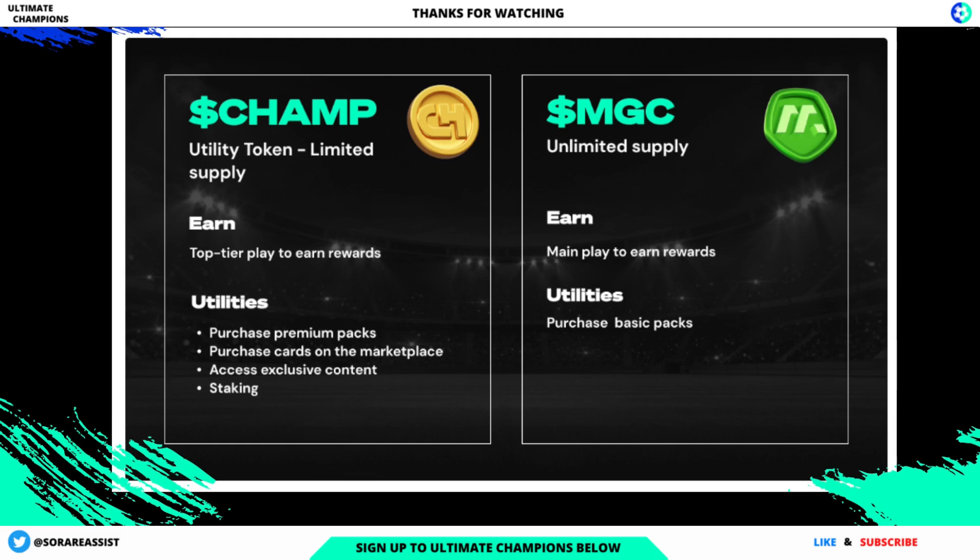The Ultimate Champions economy relies on the dual token model of the CHAMP and the MGC tokens in order to ensure the long-term scalability of the game. The CHAMP — the Ultimate Champion token — is the main utility token used across Ultimate Champions. The demand of the CHAMP will be positively correlated to the success of the game. The CHAMP token is the one you can see on the left — it's the gold-coloured token.